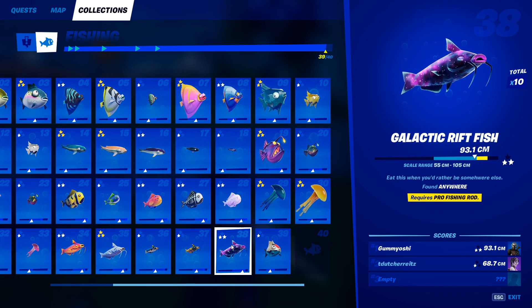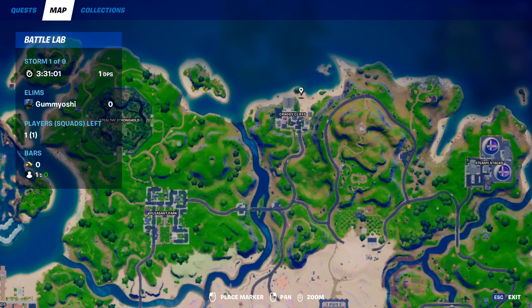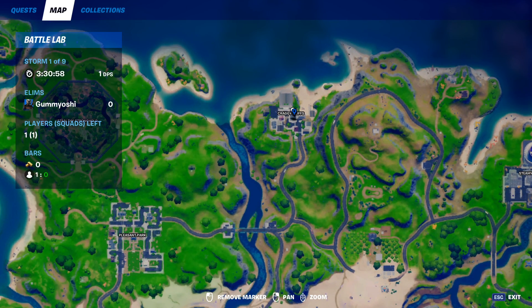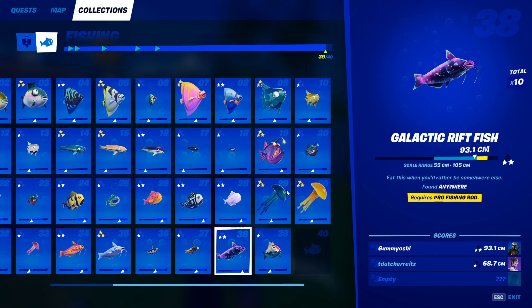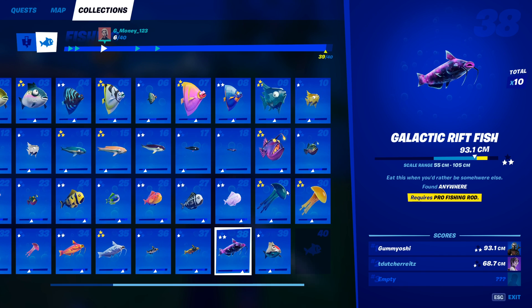Our final rift fish is the galactic rift fish. This fish can be caught anywhere with a pro fishing rod. To get a pro fishing rod, come over to Craggy Cliffs, go to this house, and break all of the fishing barrels. If you don't get one on your first try, restart the battle lab and you will eventually get one. Then just fish anywhere in any of the fishing holes and you will eventually catch a galactic rift fish.